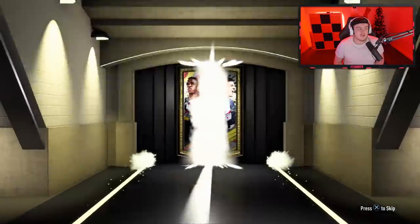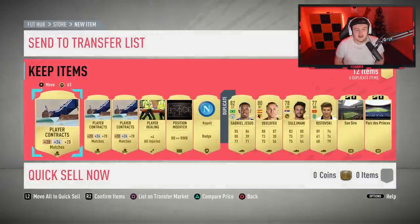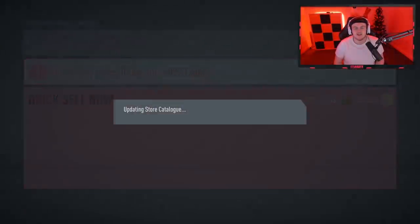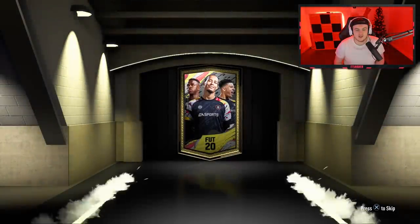We're going to jump into it with my pre-order packs and then open up the Squad Battle Rewards. We are starting not so strong. We're going for the red background today — I can change the background to any color with some cool LEDs. Gabi Jesus is not bad. Let me know down below what color you want the next video to be. Tune on boards — happy birthday to me! Thank you very much, EA. Let's get to the Squad Battle Rewards.